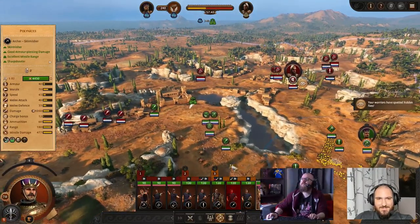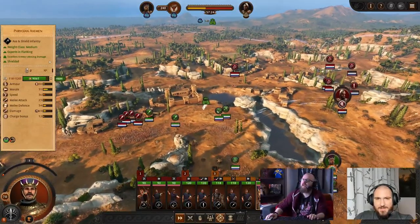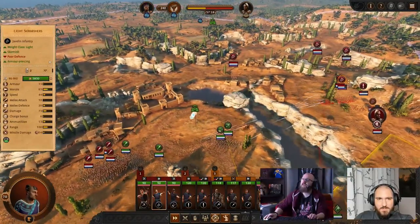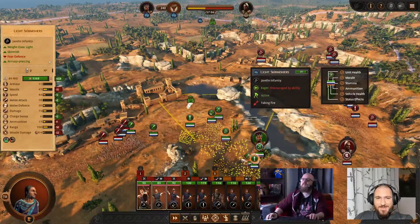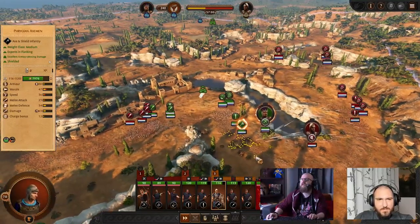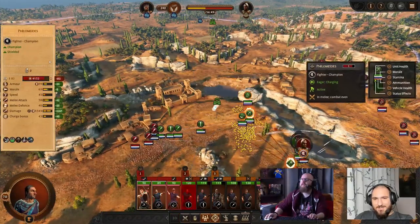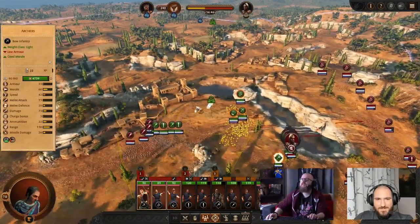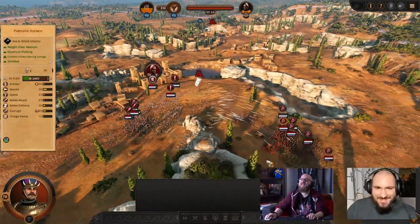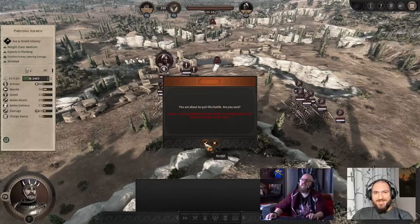Maybe not the best position for me, considering you have a lot of javelins. My aim to encircle you has been working so far — that's good for me. I can shoot into your archers, which is what I was afraid of. This is one of the dangers of head-to-head multiplayer campaigns. I'm absolutely sure you could have won this battle against the AI — yeah, probably.